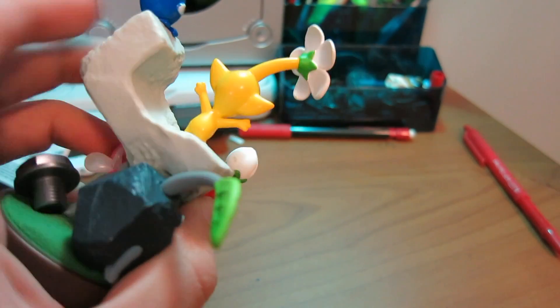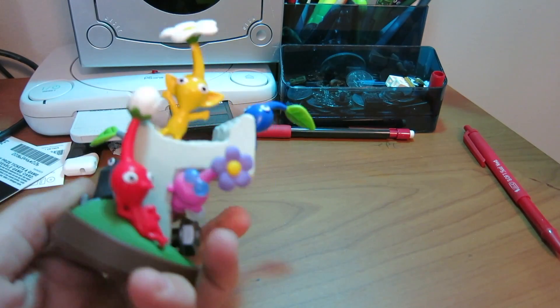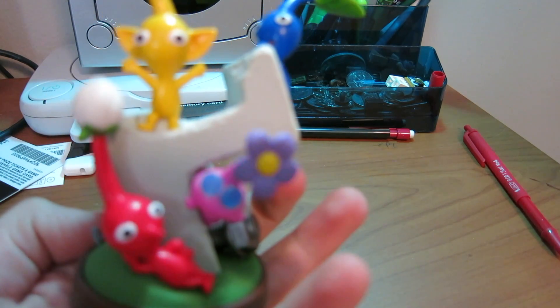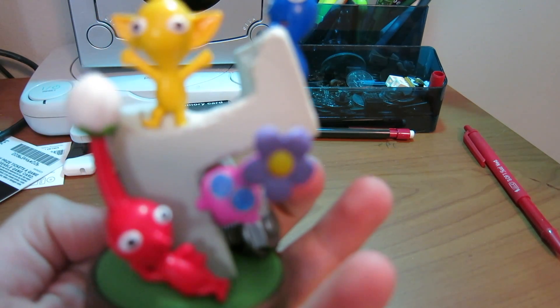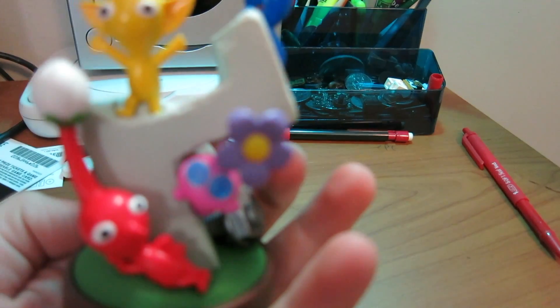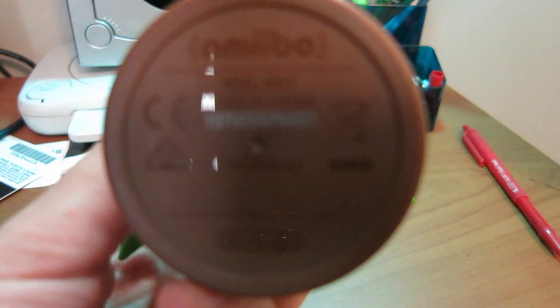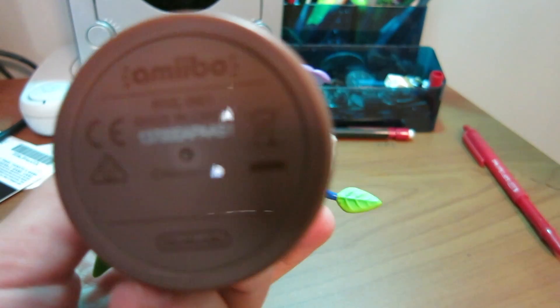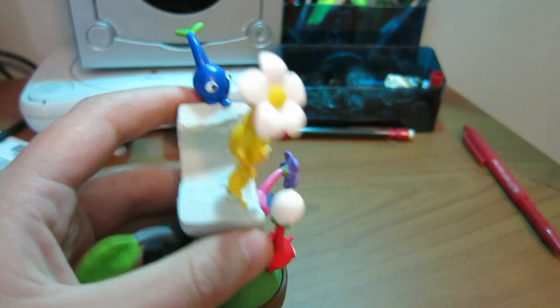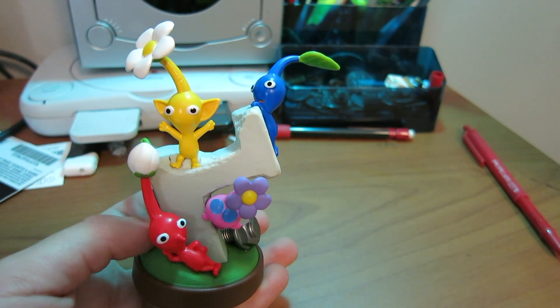They are all hanging on a piece, and then behind there, there is a part probably representing Captain Olimar's ship and everything. At the bottom, of course, we do have our NFC reader and everything.